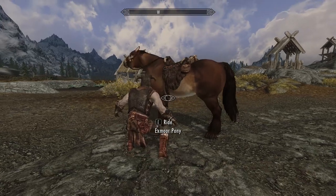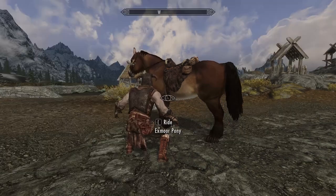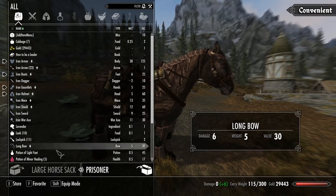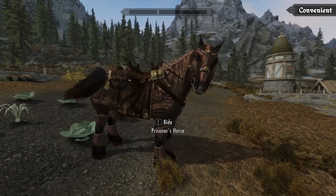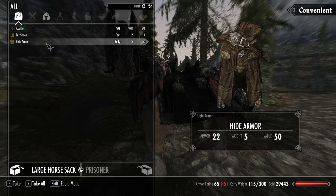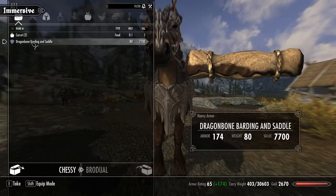The mod also adds dozens of other new mechanics to fully flesh out horses in the game. A lot of these can also be found in the Convenient Horses overhaul but they're handled differently. For example, horse inventories are in both mods, but Convenient Horses adds a cloud system where you can have remote access from any horse — which doesn't really make sense, but it sure is convenient. Immersive Horses, on the other hand, has separate inventories for each horse, so if you store your fruit on your Exmoor Pony you won't be able to access it from any other horse.